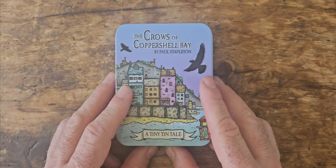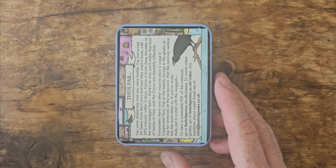So that's it in a nutshell. You have three days to pay back your debt to the Crows, otherwise you're for it.